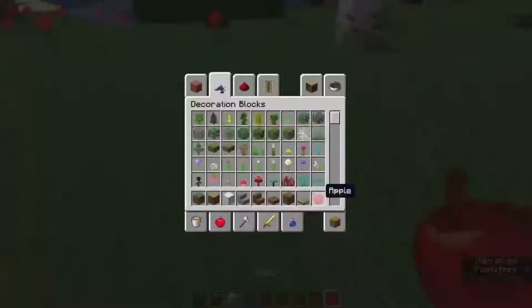Yeah, here I'm adding on another little room and messing up on the framing of it because building is not my forte — I'm trying to get better at it, but it's not my thing. Going in and hiding the dirt from the roof with some stone, and then adding on the walls with the concrete powder.